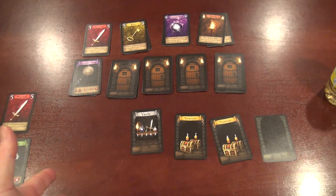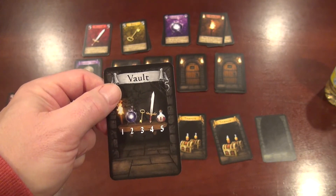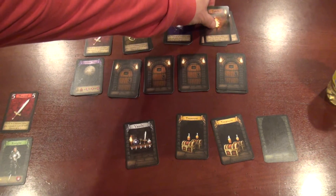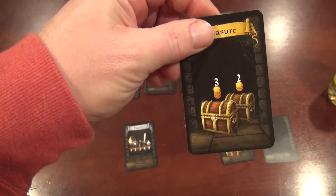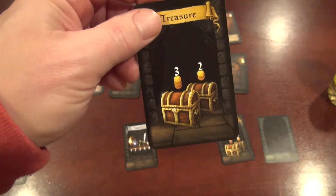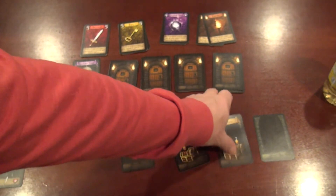Next is the vault room — pretty much what you play is what you're going to get. If you play a one you get a torch, a two gets you a crystal ball, a three gets you a key, a four gets you a sword, and a five gets you back a health. Multiple people can play the same number and will get the items as long as there's one available. In the treasure room, the highest power card gets three gold, a tie splits the three gold, and second highest gets two gold. People can tie each other out of treasure.